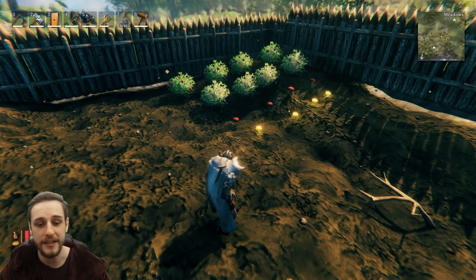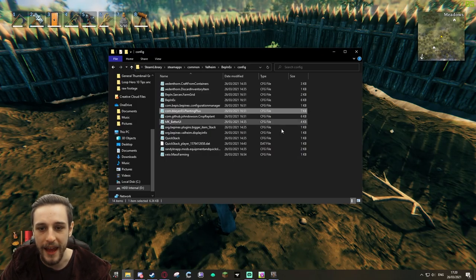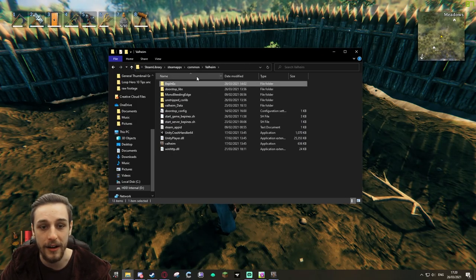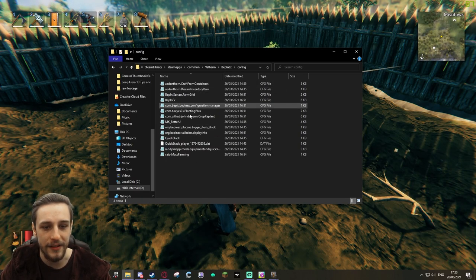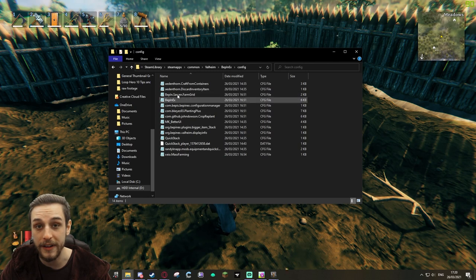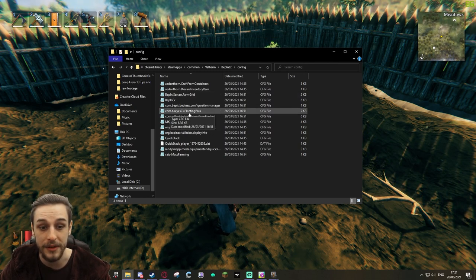Now how do we modify these? Through the config files, we can access these from our Valheim folder — go to BepInEx, go to config, and then you have all of your config files for your individual mods. This one will be com.bkeys93.plantingplus.